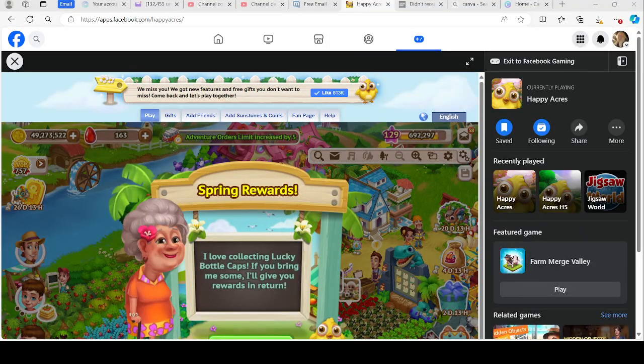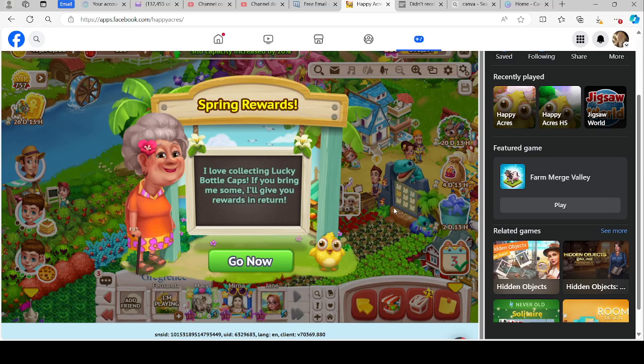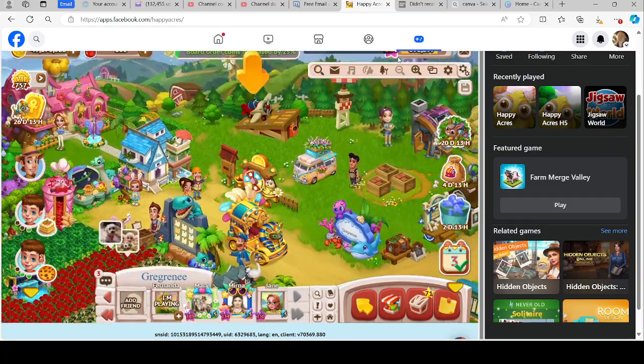I logged on and saw that we have the Lucky Bottle Caps. I guess I didn't catch that last night or I'd have done this video last night, so I'm not even ready for them. Let's see what we can do. We've got to go to the Secret Spring.